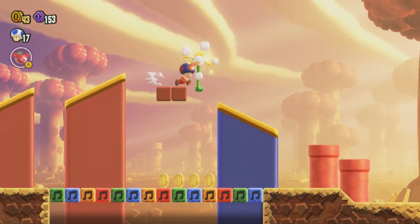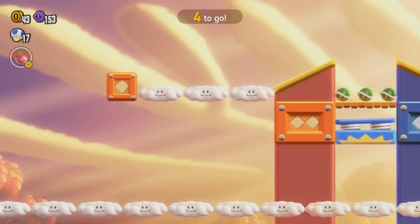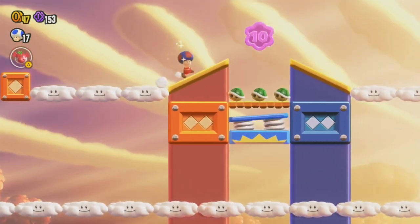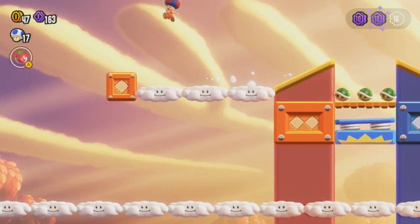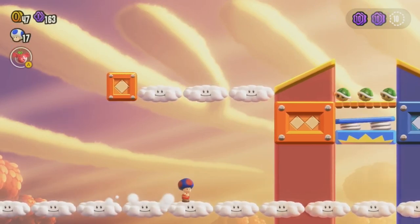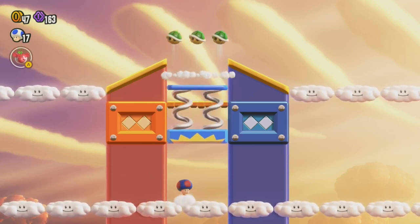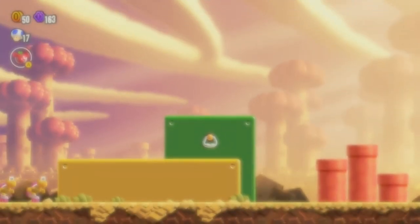Oh hello — I think this takes us to a secret area in the sky. Four to go — I'm assuming that's enemies then. I think what you're actually supposed to do is go underneath the block here and hit it to knock these into them, which makes a lot more sense. But whatever way works for you — everything's valid.